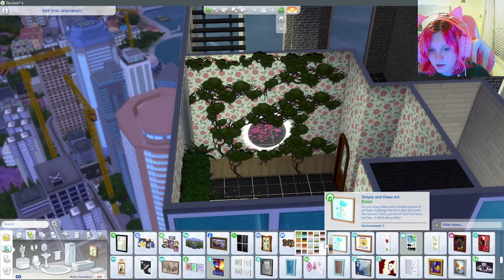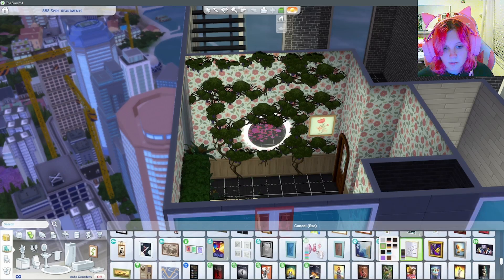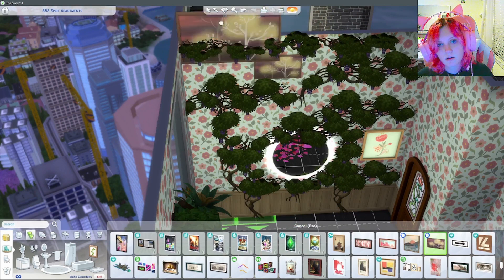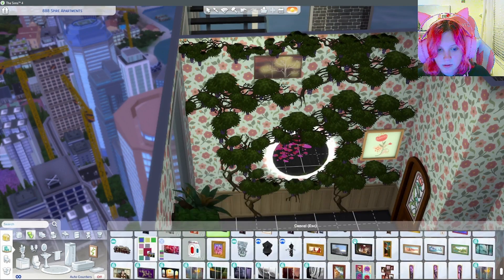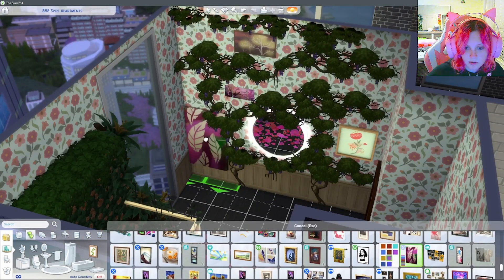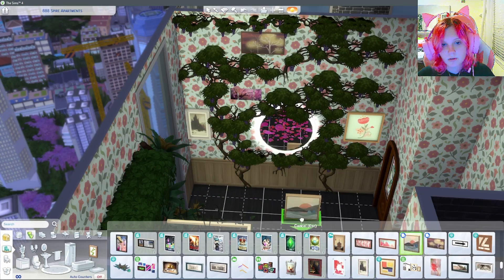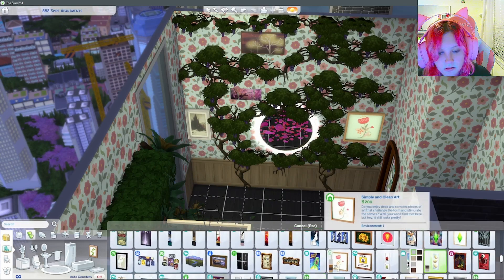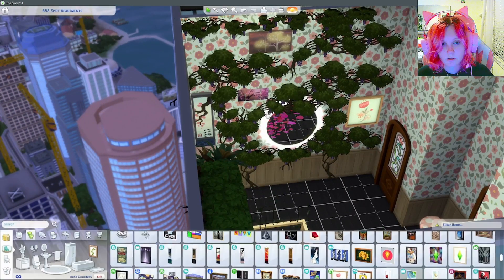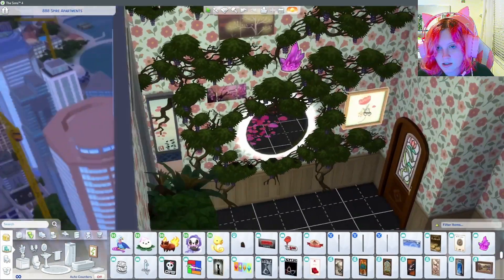I might go back and redo the whole thing, but I also doubt I actually will. Anyway, this is my cute little flower build — I thought it looked nice, gave it some pop and color. Here I'm putting in the paintings. I don't know why I got rid of the feather painting — that one from the stranger pack looked nice. Then I put one there that I liked because it looked like a branch hanging on the paper, which I thought was cool.